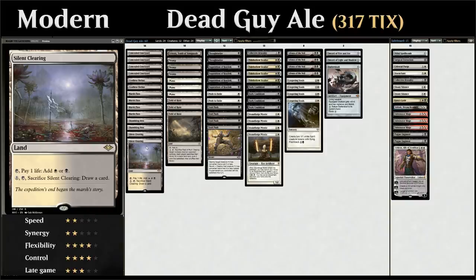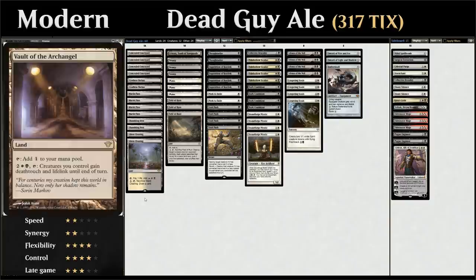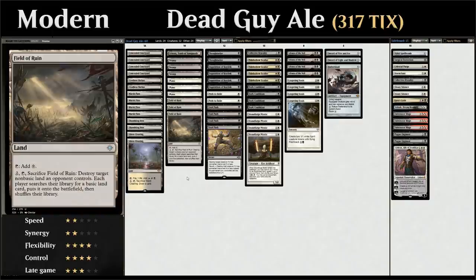Two copies of Silent Clearing can be sacrificed to draw a card when flooding out — a nice new addition from Modern Horizons. Another land worth considering is Vault of the Archangel, which can give our creatures lifelink and deathtouch. It's great against fair creature decks and burn, but for now Field of Ruin is more important in the colorless land slot as Tron decks should rise in popularity with fairer strategies more prevalent.